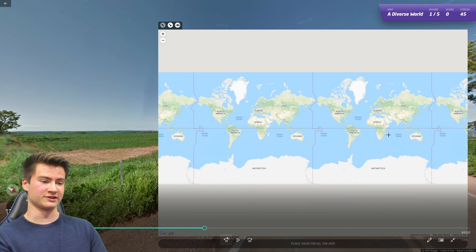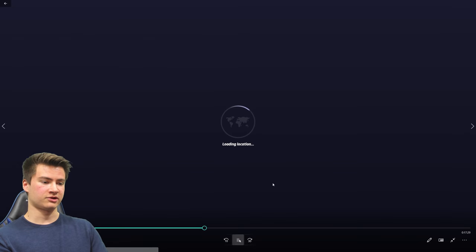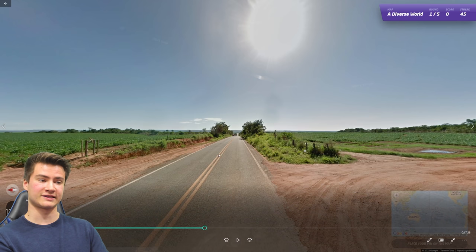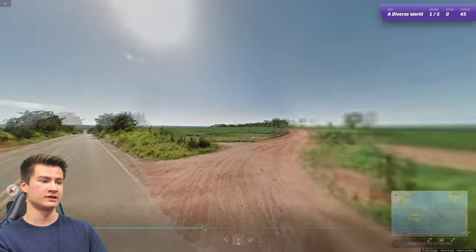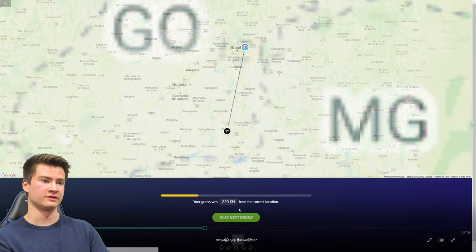Getting into the next seed — round forty-six is a very classic Brazil round. The road style with the double yellow line, red soil, and rolling hills in agricultural areas is very Brazilian. You get that a lot in the south-central part of the country. We were in the state of Goiás.